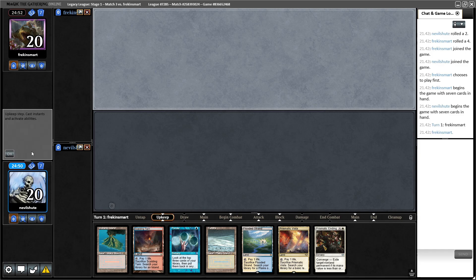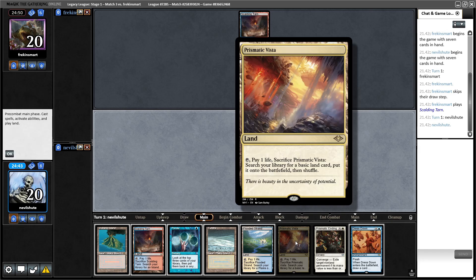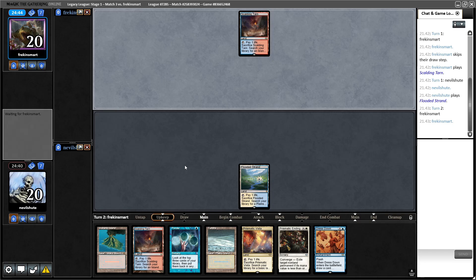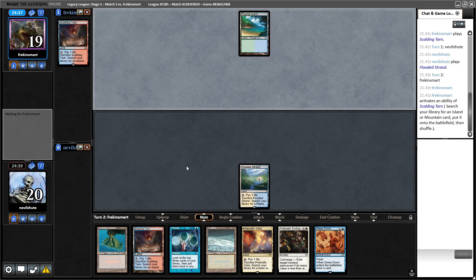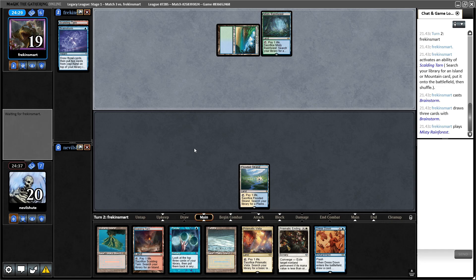Round number three on the draw with, I think, a keepable hand. I think this is what you're supposed to do when you're playing control — Ponder and lots of lands. I don't like playing out Prismatic Vista on turn one because it gives away too much information. With Prismatic Vista, you're basically revealing that you are most likely a control deck — potentially a very narrow range of niche combo decks. And that's pretty much it.